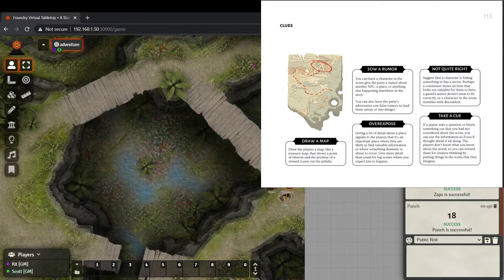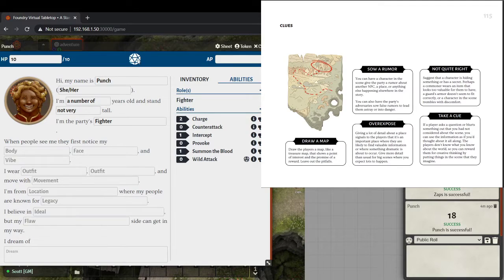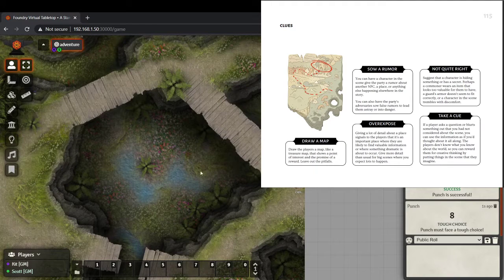As someone who really enjoys interpreting what the die roll means in tabletop games, that's really appealing to me. So we'll just roll them across. Punch must face a tough choice — Punch has clearly knocked loose a piece of the bridge. As GM I can say: you lose your balance while going, and you had your throwing axe in your hand. Either you hold onto your axe but fall on your face and take two damage, or you catch yourself but drop the axe and it's gone forever.